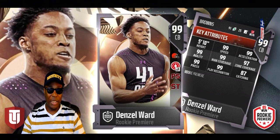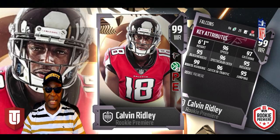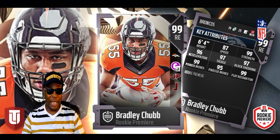Let's go to Calvin Ridley of the Atlanta Falcons — a 99-rated wide receiver. Speed is 96, catching is 97, elusiveness is 95, and route running is 99. Y'all see the numbers. Calvin Ridley overall 99, wide receiver on the offensive side — pretty sure a lot of guys are gonna be targeting him in MUT this year.